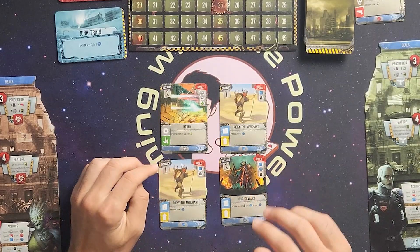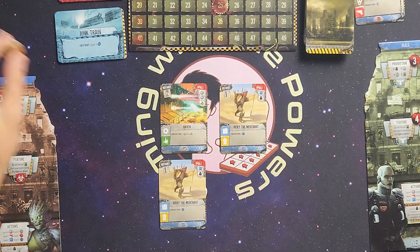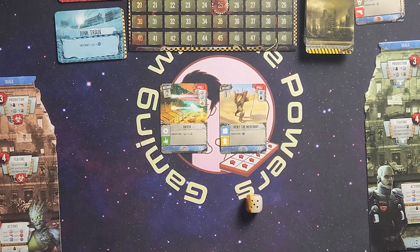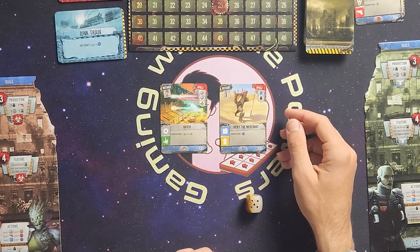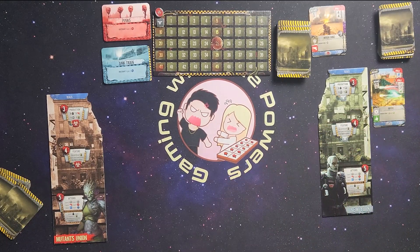So we have a Haven, Ricky the Merchant, and Ohio Cavalry. Ohio Cavalry: spend 1 worker and 1 gas canister to gain 3 blue contact tokens. A gear and a bullet can be very good. I think I'm going to take the Ohio Cavalry. So that's 5... 1, 2, 3, 4, 5, 6 — he's taking Ricky the Merchant. I think I'm going to take Ricky the Merchant, and then he'll take a Haven.